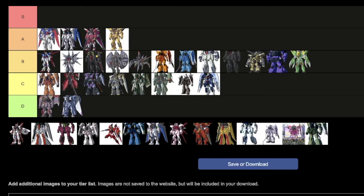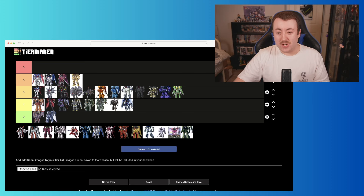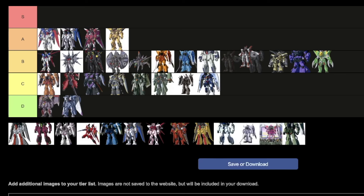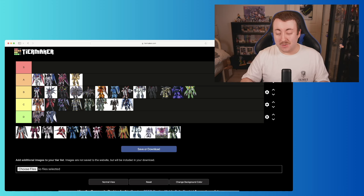Next we move on to Luna Maria's Zaku Warrior — a very classic SEED Zaku design, slightly different from the original Zaku, which I personally prefer. This one is in red, which always helps, and it's quite involved in the story since Luna Maria has it for a while. We're going to put it pretty high in C, just behind Heinie's. Then we'll move on to the Astray Shrike — the Astray is just a great design in general with those wings and turbines.